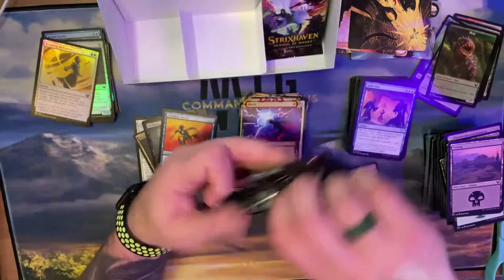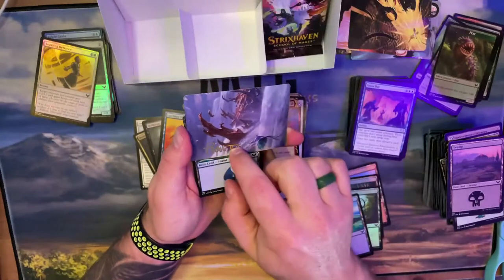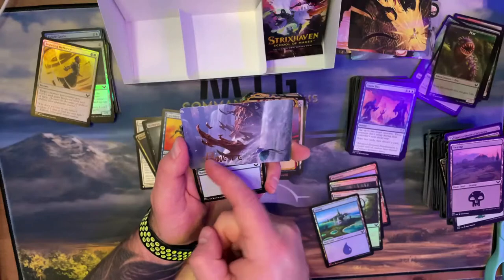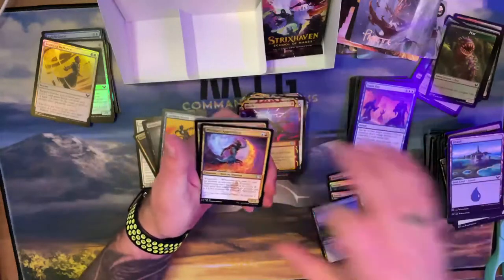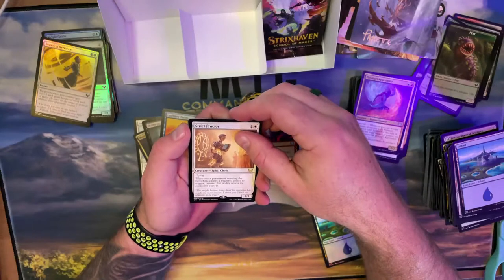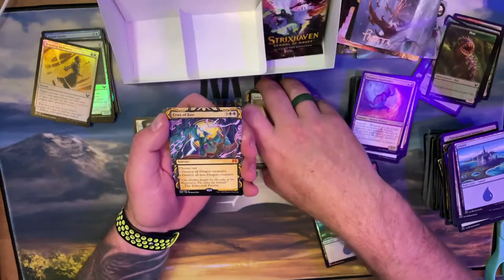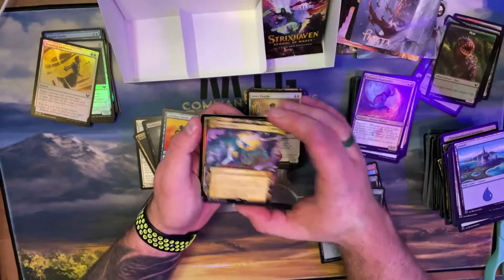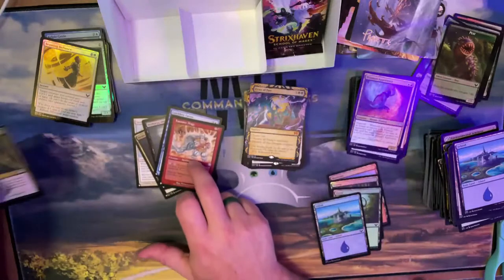Got one of the etched ones! It feels like you could feel it but you can't really — your nail hits it a little bit but it doesn't really indent as much as you'd think. Strict Proctor — whenever a permanent entering battlefield triggers an ability, counter it unless they pay two. Crux of Fate — second one I've gotten! With the stolen art, pretty sweet. Foil Humiliate — and hey, I like this guy. Jumbo Magic mentioned this card years ago and I picked up foils of those; they kind of went crazy because it's such an old card.